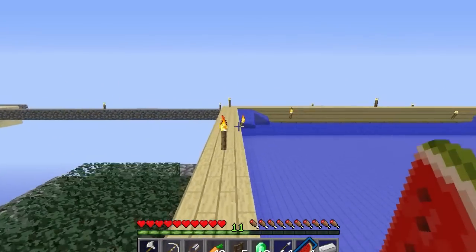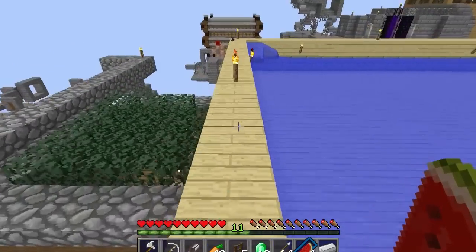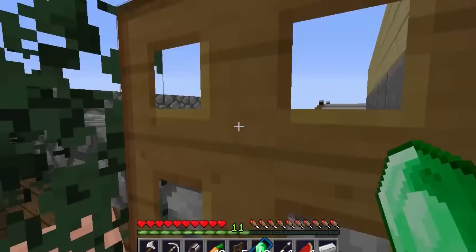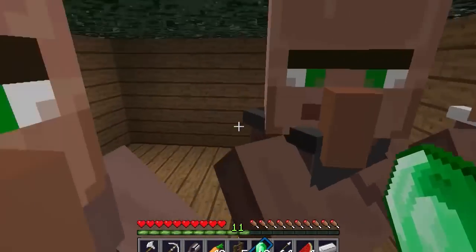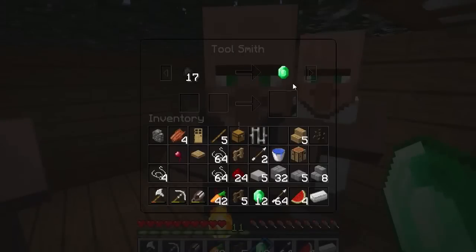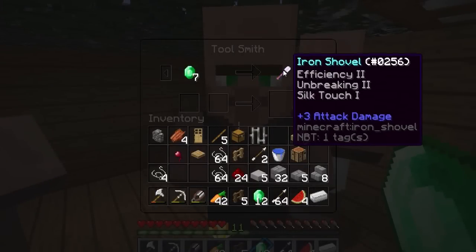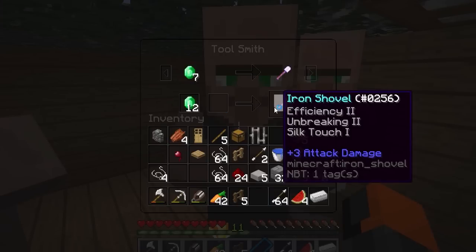Welcome back to C'mon Black Skyblock. This is episode 14 and at the moment I am doing some villager trading because I need some emeralds. Basically everything in this map I can get from villagers, and I saw that one of these guys — I think it was the other guy — he has an Efficiency 2, Fortune 2, Silk Touch shovel. So I need some Silk Touch.